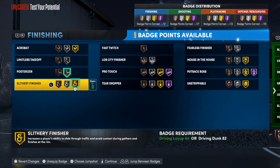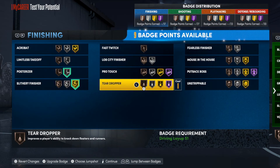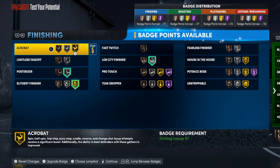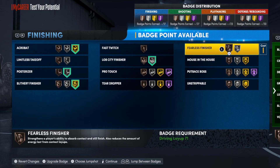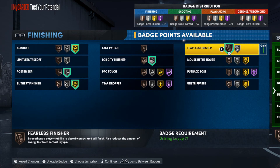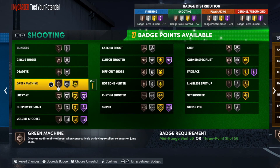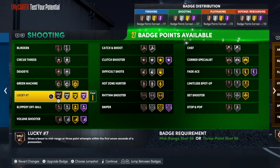For finishing badges we got posterizer on silver, finisher on silver, and I'm going to put lob city finisher on because I love catching lobs — that's one of the fun parts of the game for me. I'm gonna take acrobat and put that on gold, and fearless finisher on bronze.